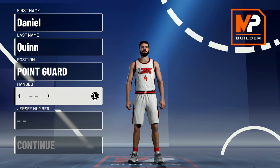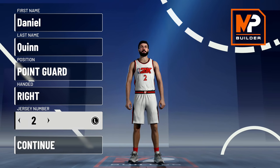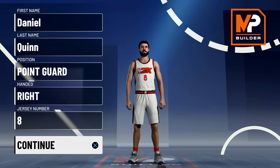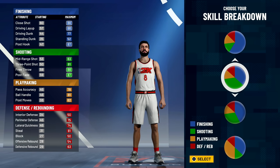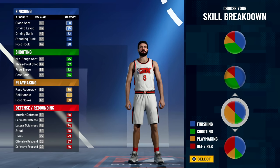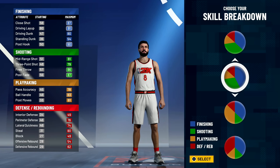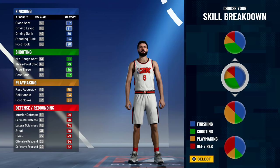Everyone wanted me to make a shooting guard — no thanks. Now this is the interesting bit. I want my playmaking, finishing, and shooting all to be boosted, but I don't think it works that way. I think this is basically what I had last year. My post moves are at 61, but look at the passing and the interior defense — the stealing is already high. That might be a good starter.